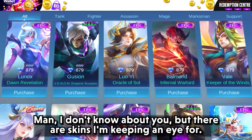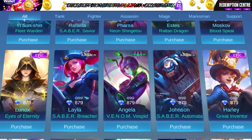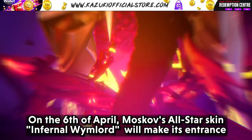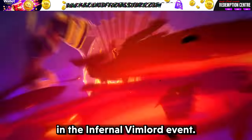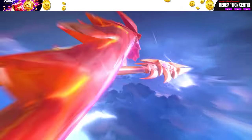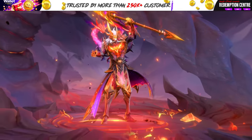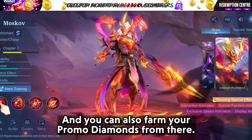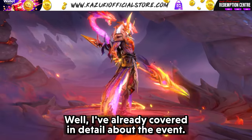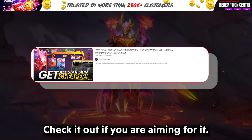There are skins I am keeping an eye for — watch till the end to know which skin I am talking about. On the 6th of April, Moscow's All Star skin, Infernal Wimlord, will make its entrance in the Infernal Wimlord event. You can also farm your Promo Diamonds from there. I have already covered in detail about the event and its price in another video — check it out if you are aiming for it.